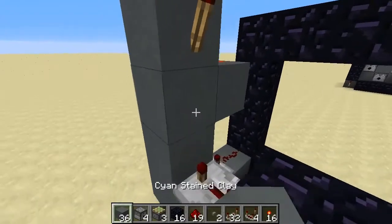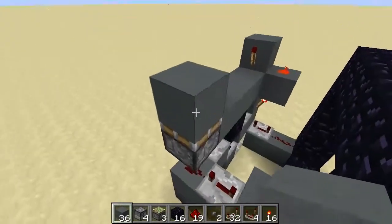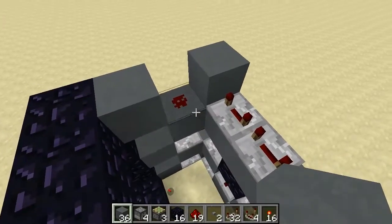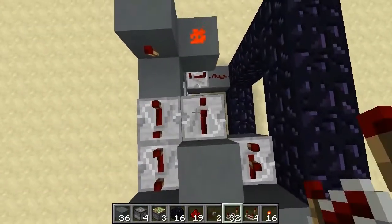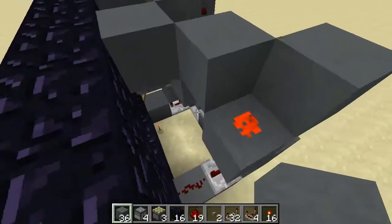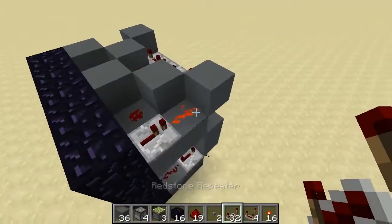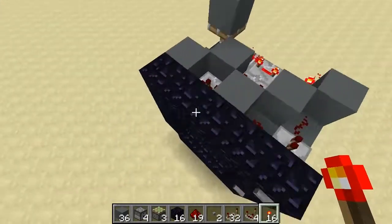Put a piece of redstone on top of that block, then another block even higher with another redstone torch on that side. Bring the blocks out by 3 and then put a sticky piston on the end with a block on top. Put another block on the other side, then get two repeaters set to 4 and put a dot of redstone. Put a block here and here, one more here and one there. Put a repeater set to 2 here and a repeater set to 4 here. Put another block at the end of each repeater, then one more block right in here. Put a dot of redstone on that block, then one more block on the back with a repeater with no delay. On the other side put a torch — and that will cycle through this system.